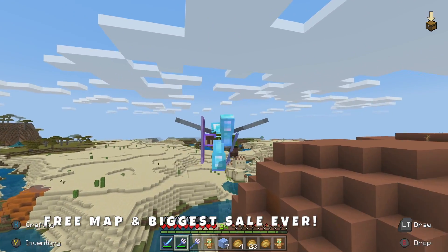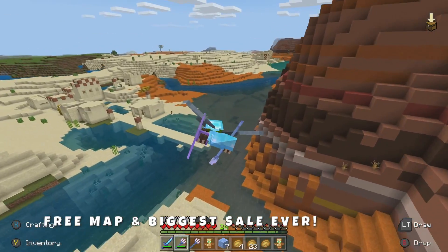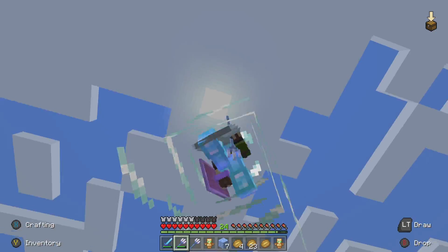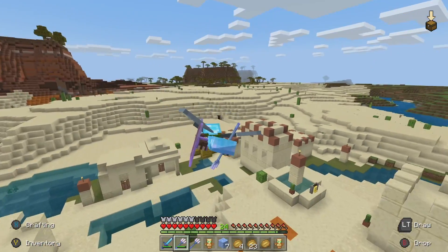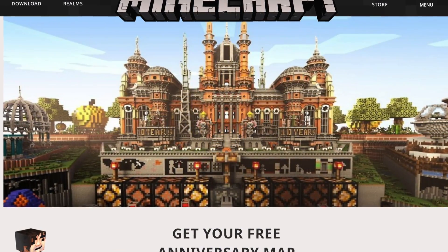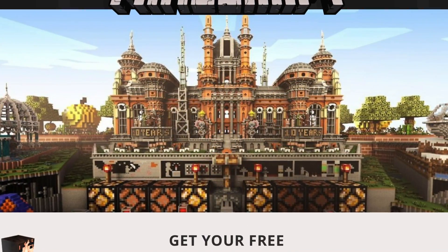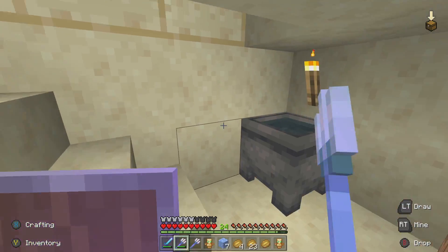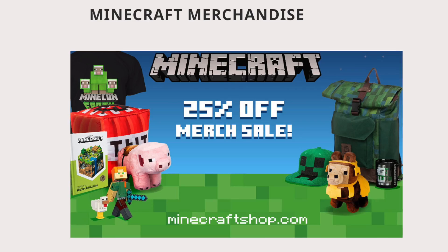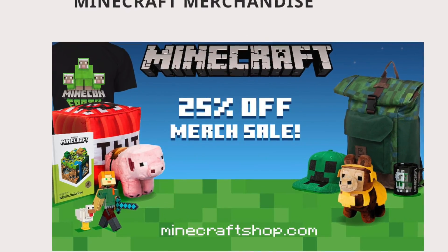Mojang is going all out for the 10 year anniversary of Minecraft and it's starting today all throughout next week. They're going to be doing some crazy things, but today specifically we get a brand new map for free on Java Edition and Bedrock Edition. I'll be going over the details about this brand new map and how you can find it, as well as one of the largest Minecraft sales in history, which begins today — some really crazy discounts on Minecraft as well as the marketplace and merchandise.